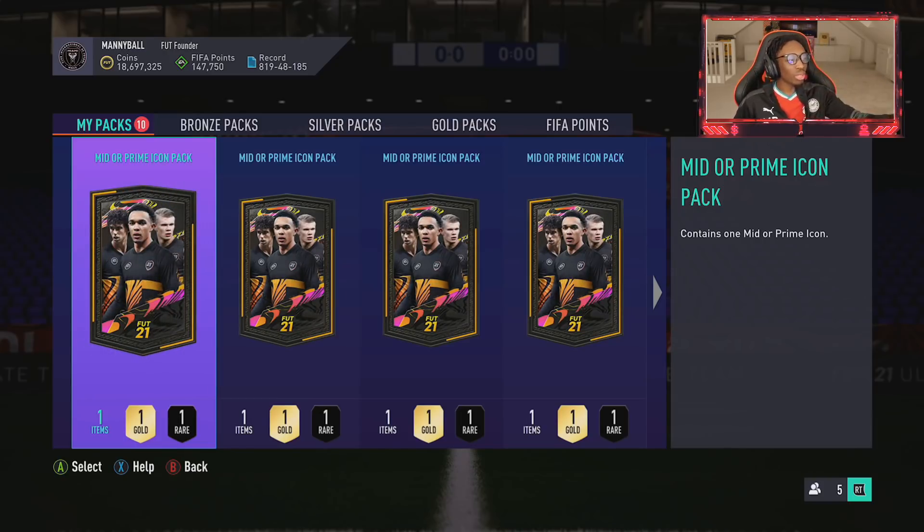Maybe we'll alternate between those and stat reveals. Let's get the screen ready - I like this. Watch it flop now. This is Inspector Gadget's magnifying glass. Let's get a prediction going before we get into this - would the icon be above 88 rated? Here we go, first mid or prime icon.